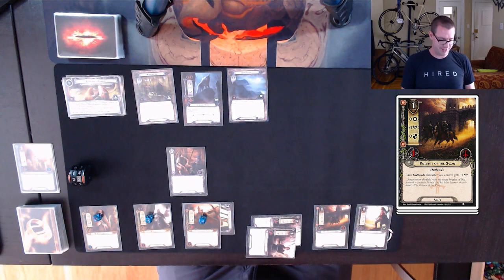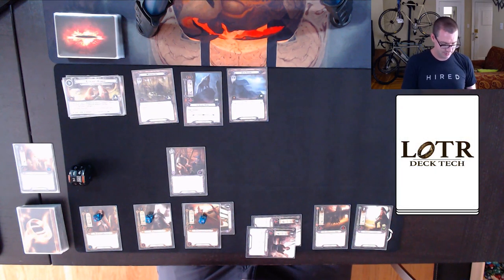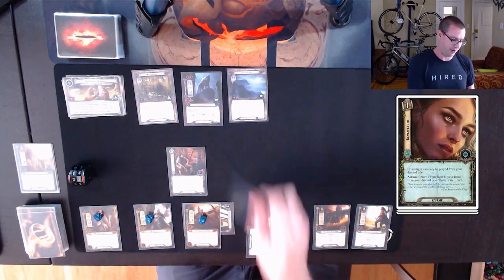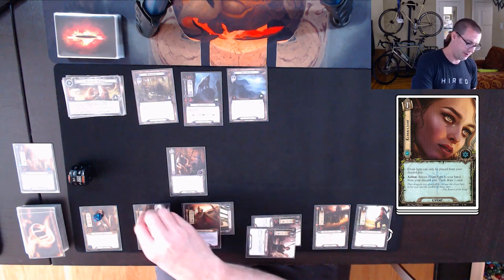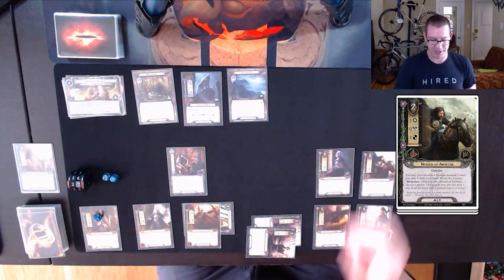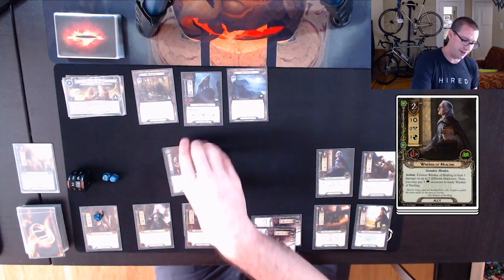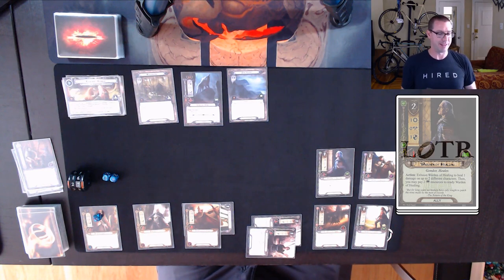Hunter of Lamedon's response is only on play so I don't get to do it now, but maybe in the future. I'll cycle this Elven Light with Arwen to draw a card. I can spend these two for Herald of Anorion — Doomed 2 takes me to 27 and lets me put a Warden of Healing into play. The Very Good Tale is gone, and hopefully you can see what I mean about the explosive starts.